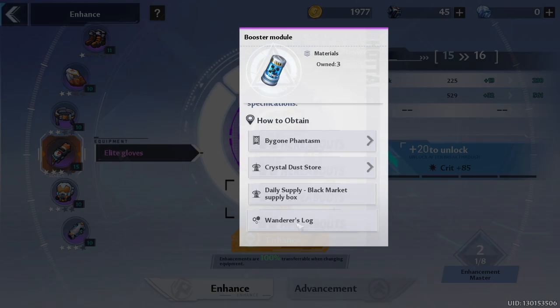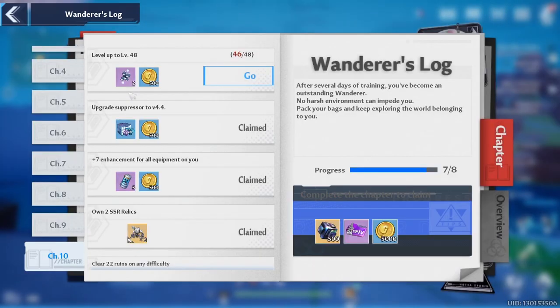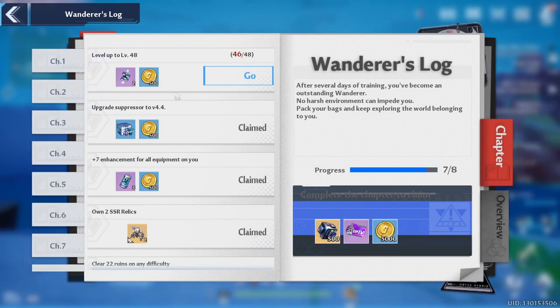The final way to get booster modules is from the Wanderous Log — that's the book with the pen icon up here. When you click on it, you'll see different types of chapters. After I hit level 48, I'm going to get some rewards. I already got my booster modules right here by completing a quest.